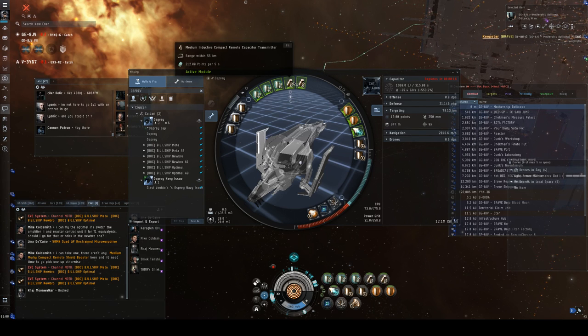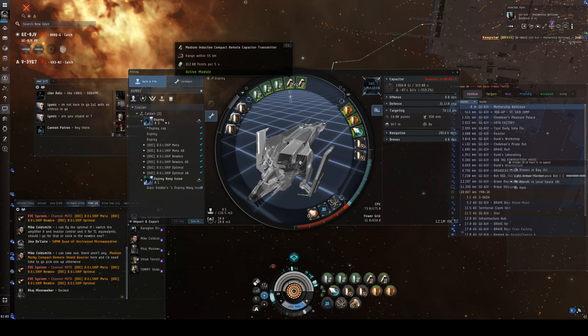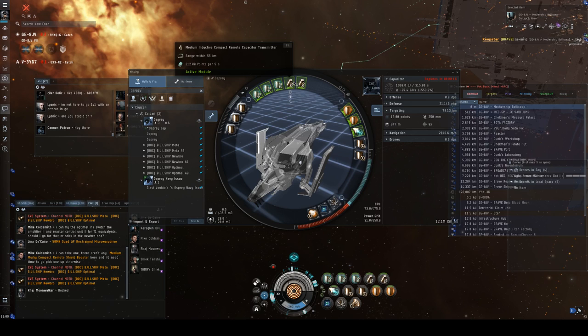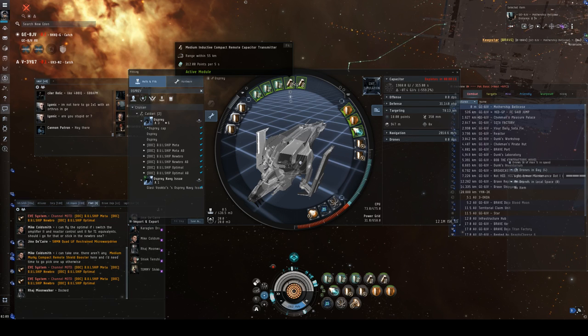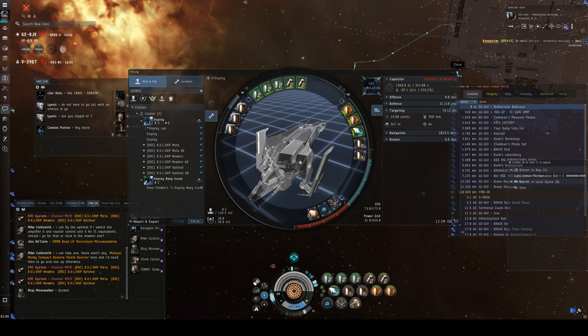As long as everyone stays together and the cap chain doesn't fail, you're very, very strong. It's very important to have that coordination and be talking to each other. What can happen is if someone warps off or dies, you have to immediately readjust, otherwise the whole thing can go to crap really quickly and then everybody dies. No pressure — that's the fun part.